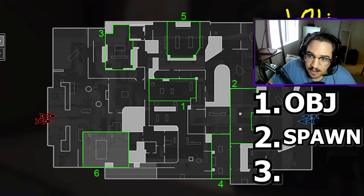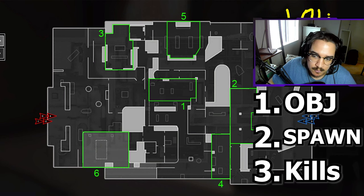Simple as that. And then the last and final objective is kills. Kills are very important because if you're not getting them, you're not going to be able to get the spawns, and you're not going to be able to get on the objective. Now, we have three objectives to worry about, and we have four Call of Duty players.